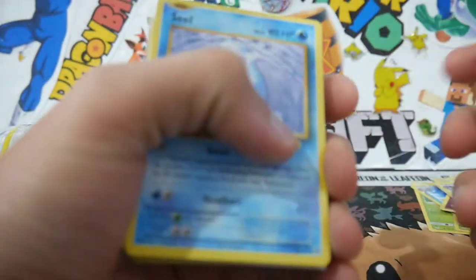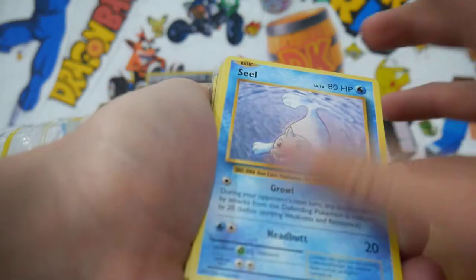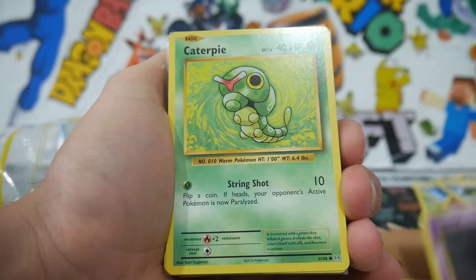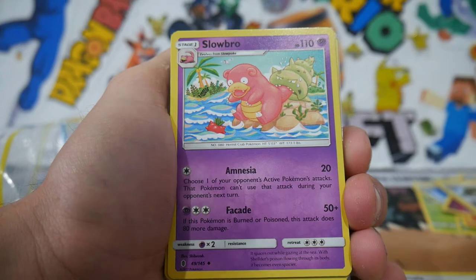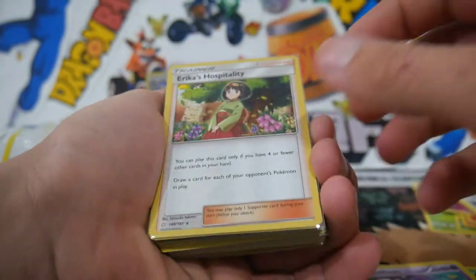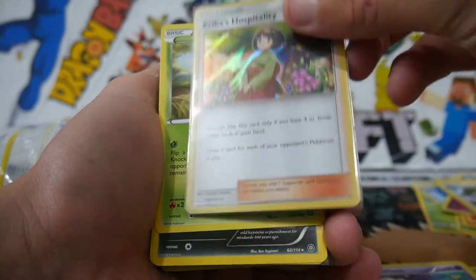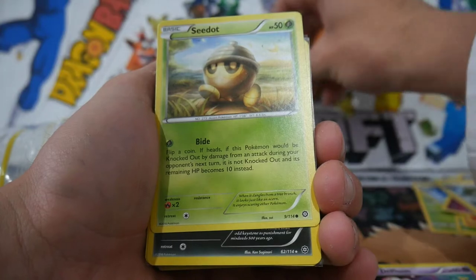This is the last stack and there are some sleeves in here — we can see some sleeves. We start off with a Seal, Gastly, Caterpie — we're getting back to Evolutions. A Slowbro which is uncommon, Charmeleon, Braviary, Drifloon. We got a Holofoil in a sleeve — it's Erica's Hospitality. Not bad, that's pretty decent. We'll put that one at the back.